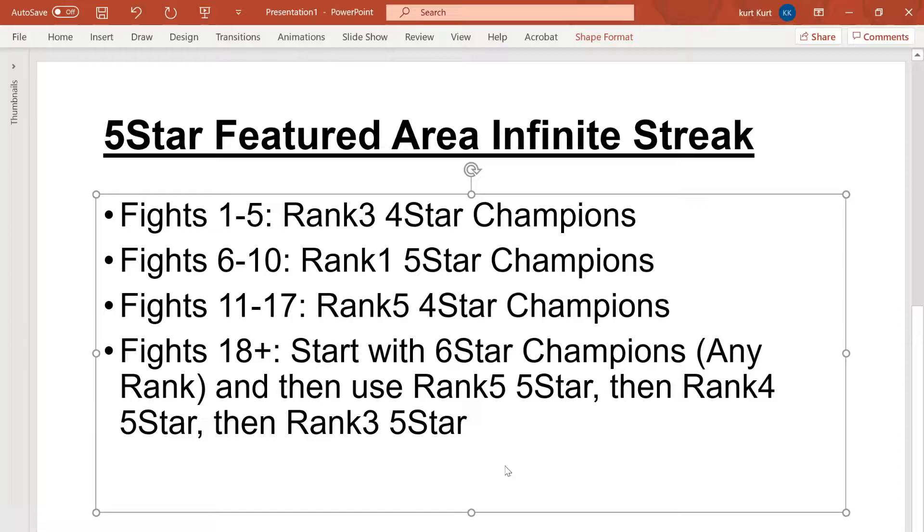For fights 1 through 5, I used rank 3 4-stars. That gets me to the times 3 multiplier, which is important. Then for fights 6 through 10, I used rank 1 5-stars. All my rank 1 5-stars are around 3,500 to 4,000 PI, and I used my worst ones. Each one of those champs gets me about 22 or 23,000 points, and it takes them about 6 and a half hours to recharge. This is done at times 3, so I get the maximum points out of these guys without triggering any kind of death match.